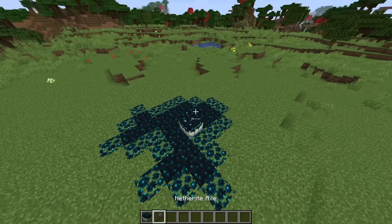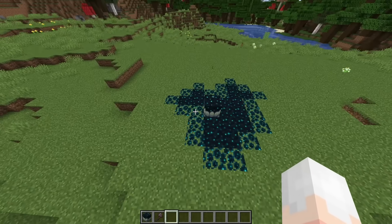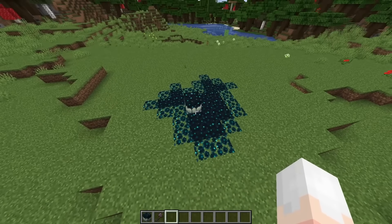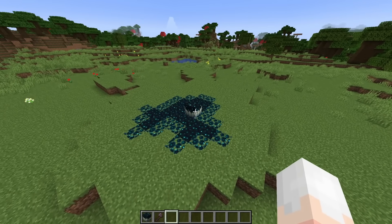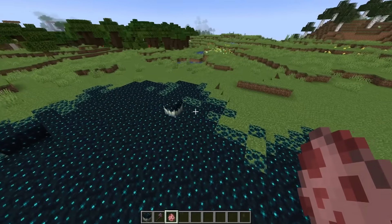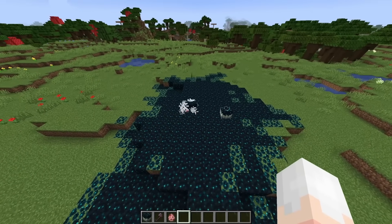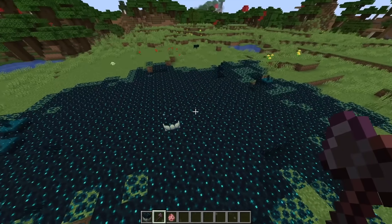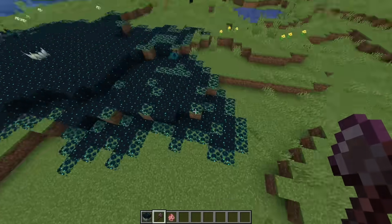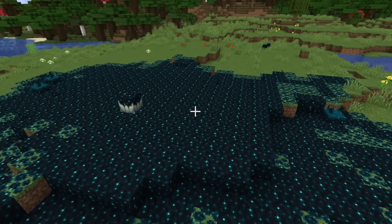So to start with the root of the evil, I added the Skulk Catalyst, which as you may know from Minecraft Live, will expand its grasp and spread some Skulk when a mob dies near it and drops experience orbs. But to be honest, that's terribly inefficient. So naturally, I allowed it to spread anonymously, and instead of waiting for mobs to be killed in its vicinity, it'll kill mobs itself. And it tends to spread a bit further than what was shown in Minecraft Live — I just buffed it to infinity.